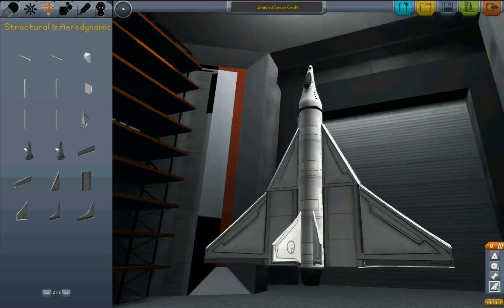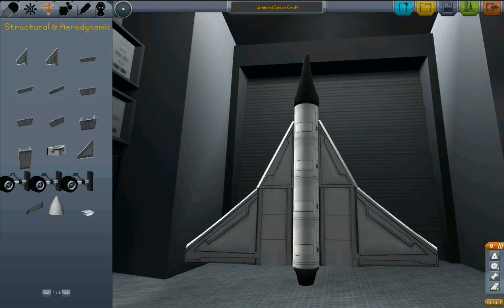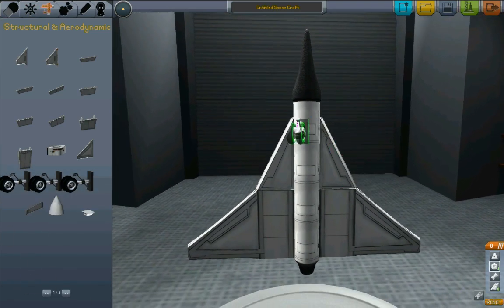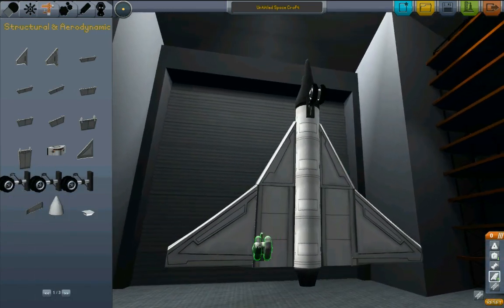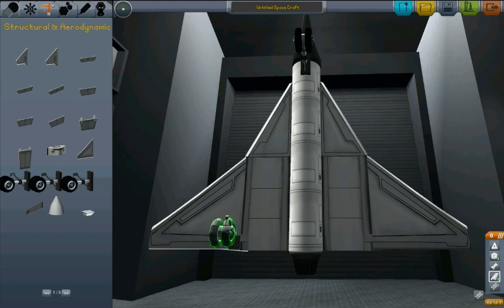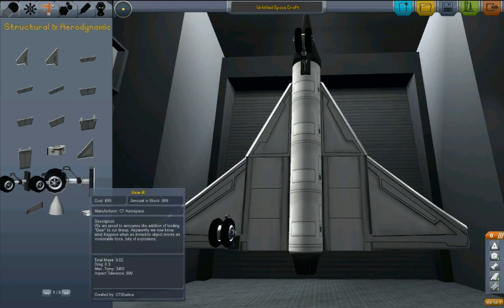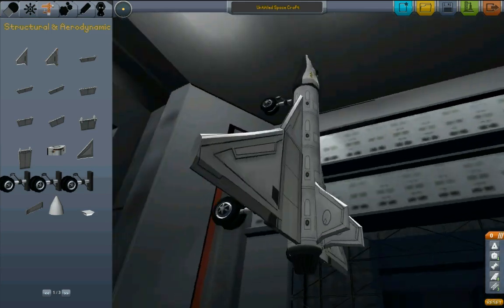Now let's put some wheels on this thing. The gear central wheel — let's put that as far forward as it will go on the center line, making certain it's not actually penetrating into the part. There we go. Then I want to put the side wheels here. Let me zoom in so we can get these as symmetrical on both sides as possible. I'll try to line them up with the dark line where the two different parts meet — that back edge. And put this one in exactly the same spot on the other side.